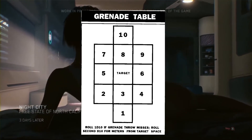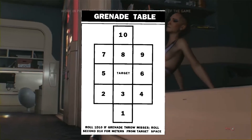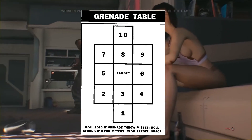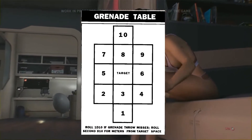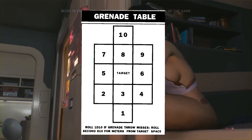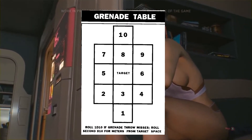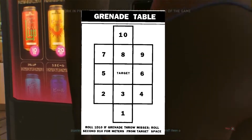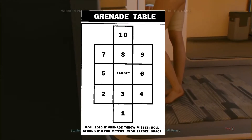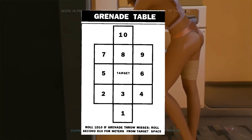That scatter mechanic applies to any grenade. With a gas grenade specifically, that tells you where it lands initially. On the second round, it's gas — it moves. You roll a d10 for a new direction and roll a d10 for a new distance in that direction.